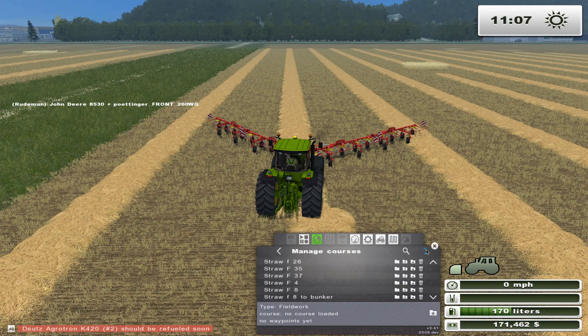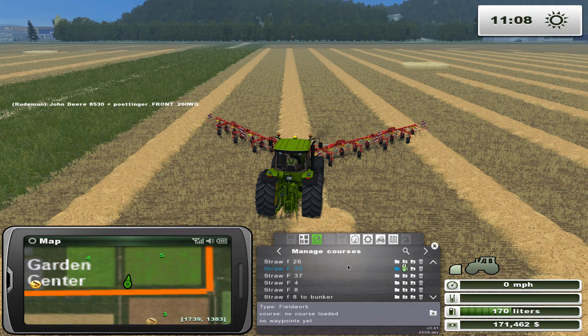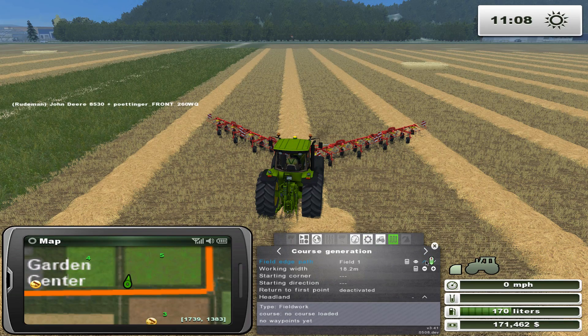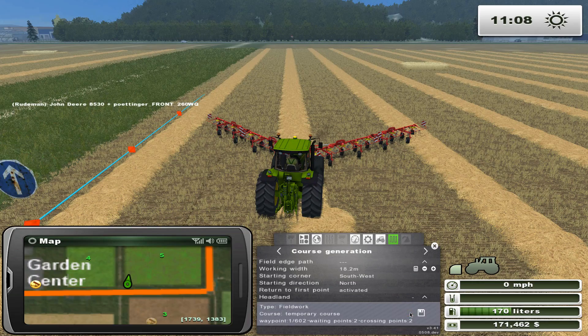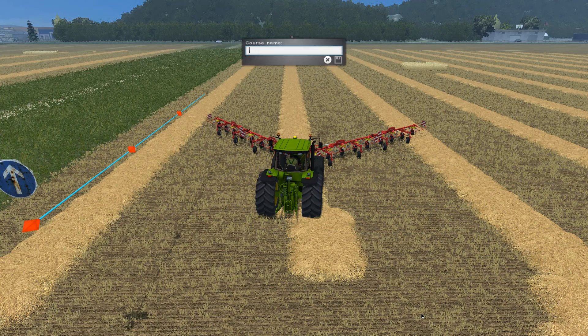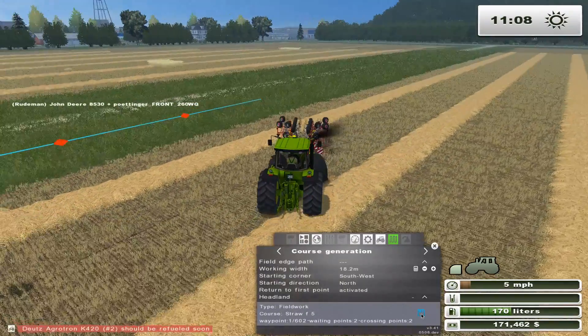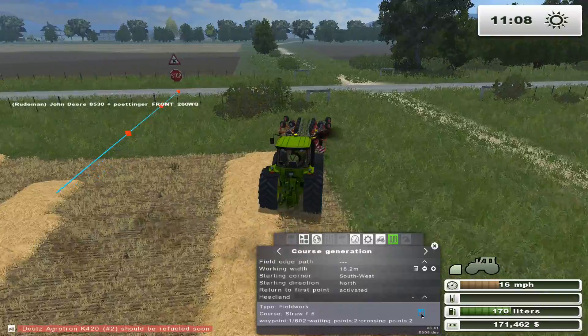Let's set up a course here. This is field number five, I believe. Field number five — we're in the southwest corner heading north, and we want that activated. We're going to save this as Straw Field Five. Box him up, put him back under the tree — we're regifting him.